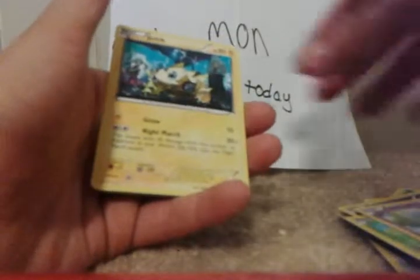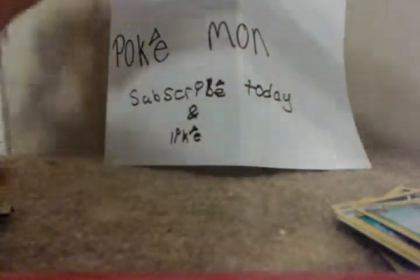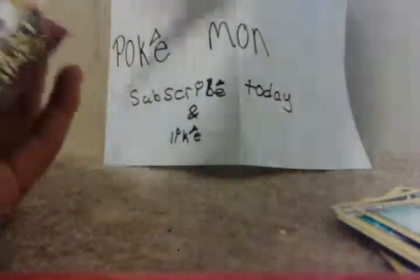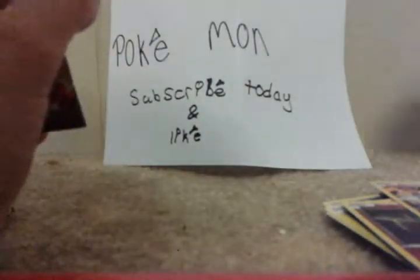Next pack gives us Wobbuffet, Joltik, and Yanmega. Then Ampharos Spirit Link, Ralts, and a Bel Tower. And then Hand Scope, Deino, and a Gligar.